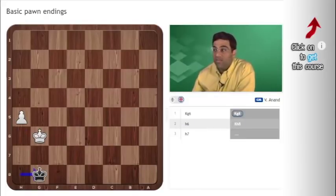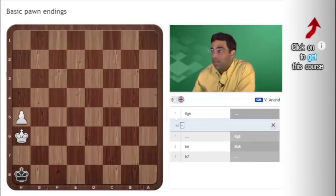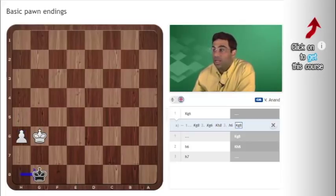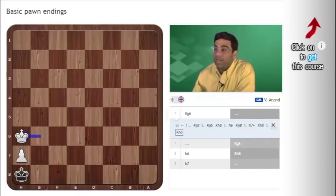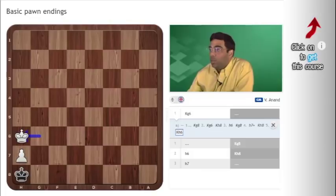The same rule applies on the a-file. If it's black's turn to play: king g8, king g6, king h8, h6 — again he waits. King g8, h7, king h8, king h6 — stalemate again. Because it's stalemate both with the king on g6 and on h6, it's a draw anyway. Notice that black is staying within these two squares: king g8, king g6, king h8, h6, king g8 — always staying within those two squares.